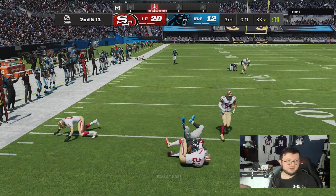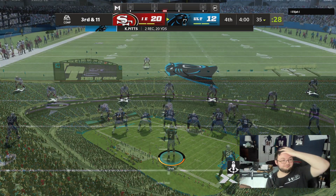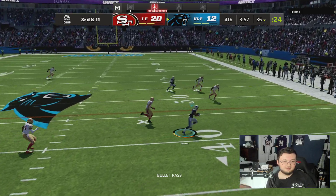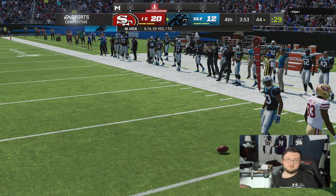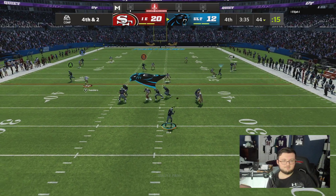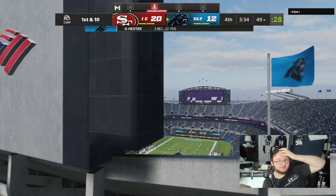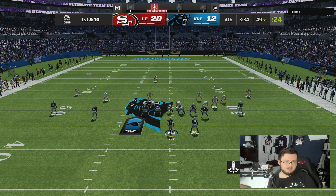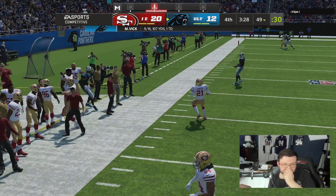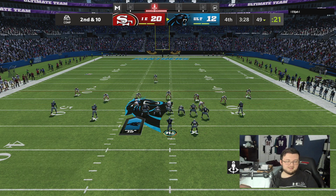Now every card in MUT is insanely fast. He's setting up some kind of stupid blitz every single play. Going no-huddle underneath — I'll take that to the bank. This is literally the only play I know in this playbook. I got inside — there we go! He's out of bounds. I wish Vick had hot route master — I'd dot this guy up.